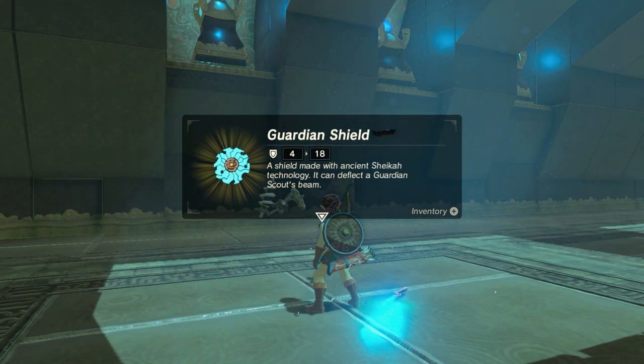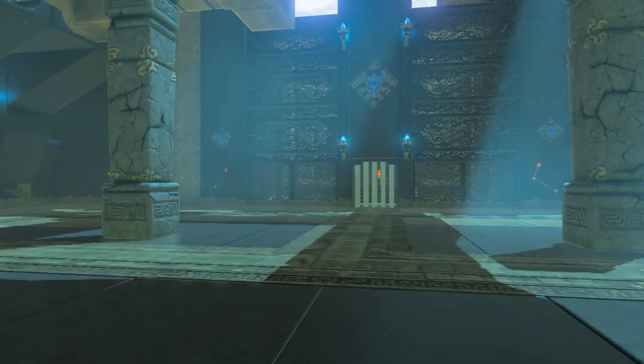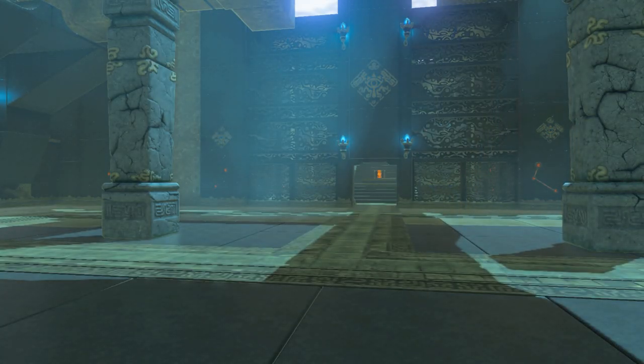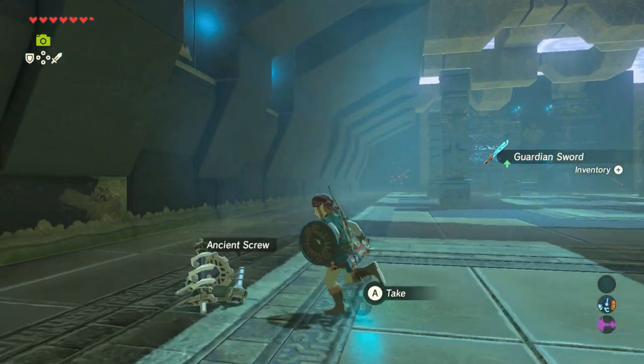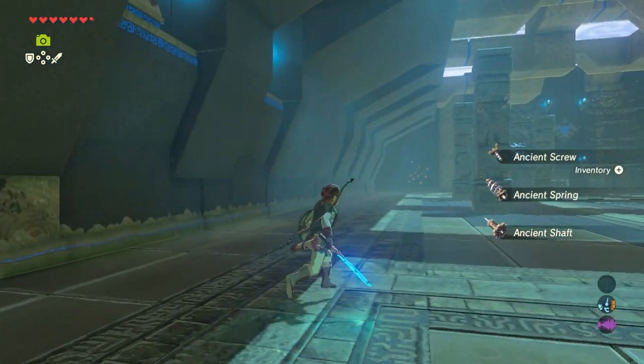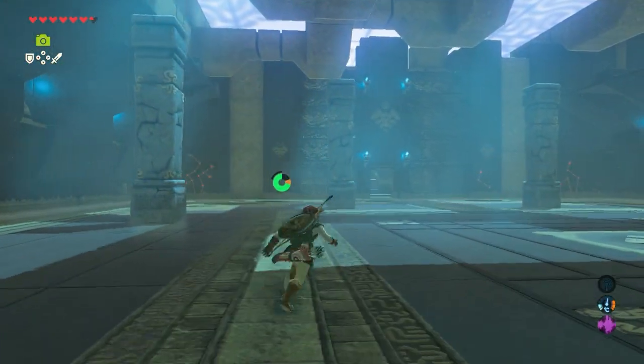He drops a nice guardian shield with a strength of 18, and the door opens. You also get a guardian sword, some ancient screws, ancient springs, and an ancient shaft.